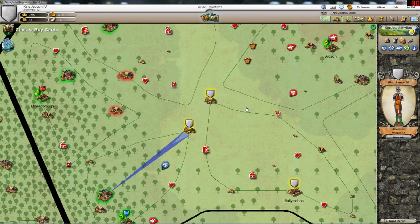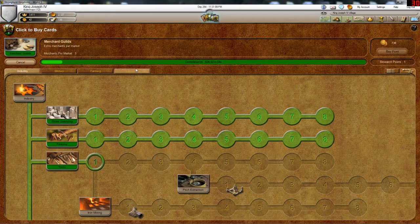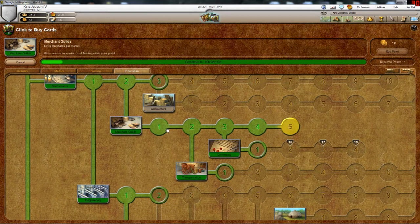I researched that because if you get your second village, you need more stone and more wood to send the extra resources to the second village to develop it faster. That's a good thing to do.